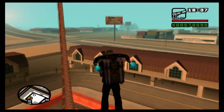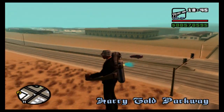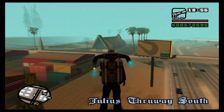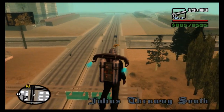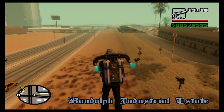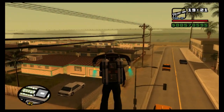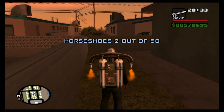What we're looking for is a set of houses — not that way, this way. There should be a set of houses over here. My notes aren't doing too well here, but yeah, the houses are over there. As you can see, one of these houses has got our second horseshoe in its garden — right in the middle. So that's horseshoe two out of 50.